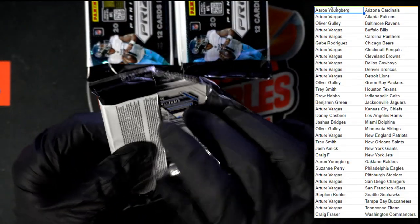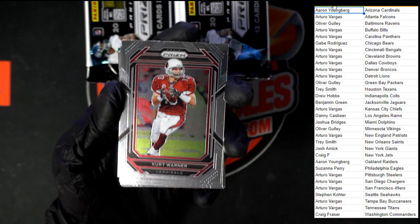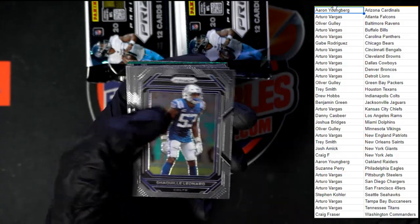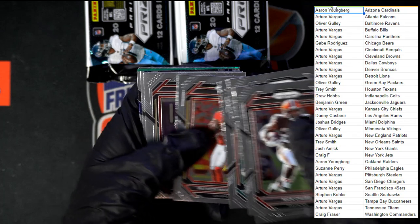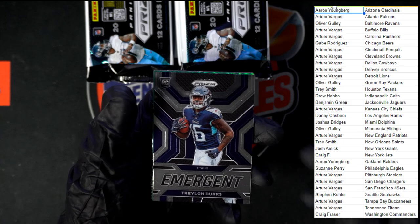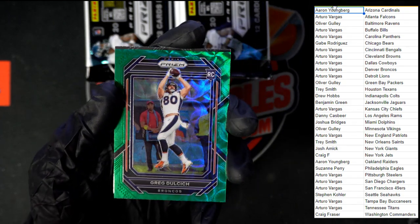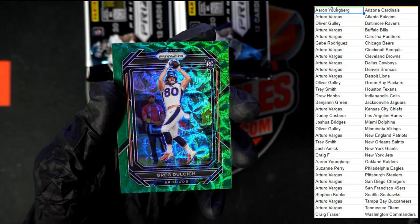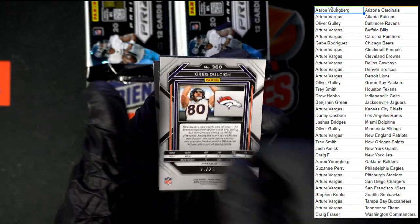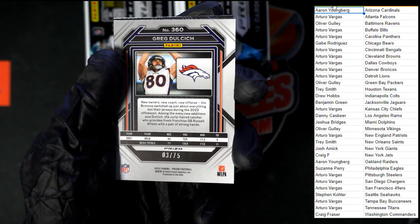I'm pumped up — first box of Prism for me to open! We've got Warner to start us off, Cardinals. Chubb, Campbell, Mahomes nice. Oh look at that green right there going to Denver — and it's going to our Taro V. That is number three of 75 on that green, three of 75!